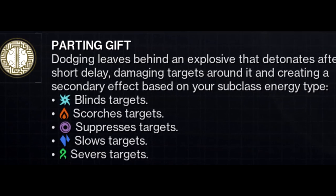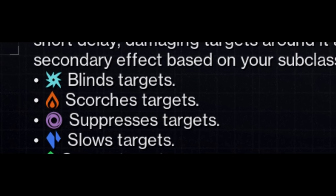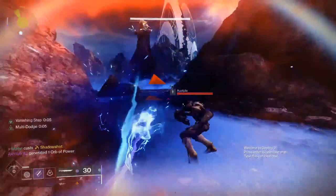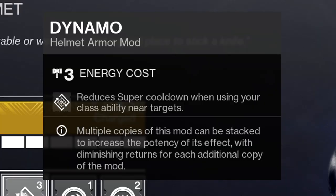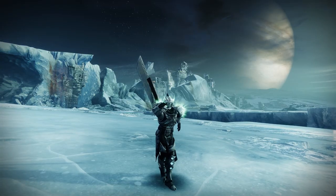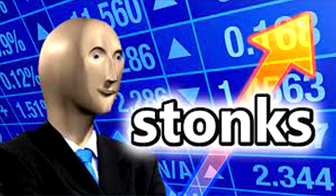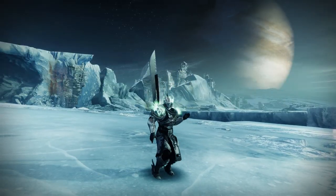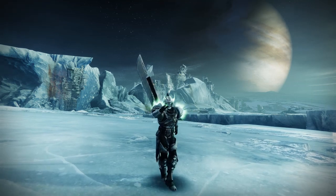Another cool thing is while on Void, Bombardier Grenades suppress, meaning that it's anti-Overload. Finally, thanks to our first buff, all of these classes would also take advantage of Dynamo, Grenadier, and all mods that activate on dodging. I am confident that this buff would catapult the usage of this exotic to the top. It also fits all three of our rules by creating a new playstyle, being very fun, and excelling in PvE.